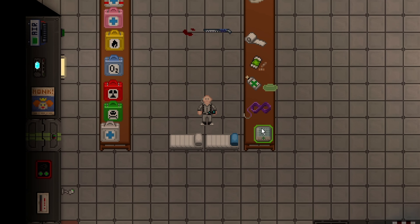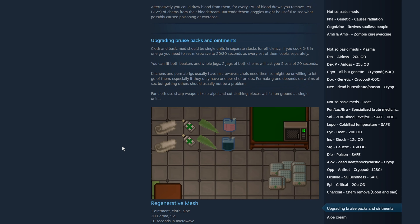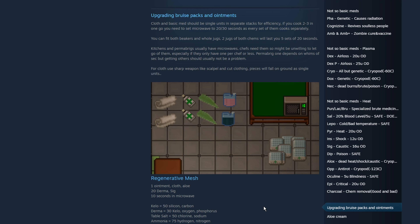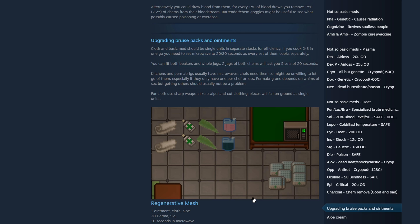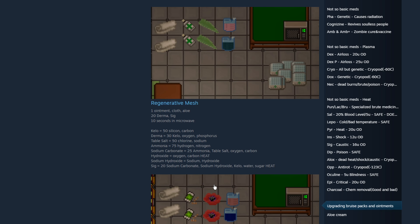Then we have the advanced topical medicines. These can't be crafted at a medical tech fab — they require chemistry recipes. There's a very helpful website to learn how to make these easily, which even explains how to cook it efficiently and effectively. The advanced topical medicines, if you don't purchase them, require coordination between botany and chemistry because they require plants. Regenerative mesh requires alloy, and medicated sutures requires poppies. I will share a Steam guide made by Badman, which is probably the most comprehensive chemistry guide — use that website to know how to make them.